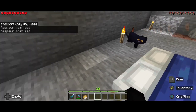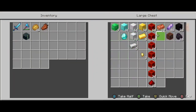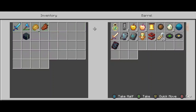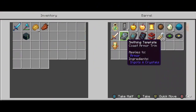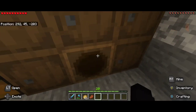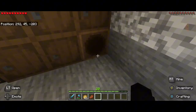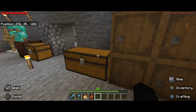Oh, my cat's purring — and gave me rotten flesh, thank you baby! Look at my treasures — all those treasures, it's amazing! I did get these three templates: the coast armor trim, the sentry, and the rib — they're all armor trims, you can customize your armor. I got two golden apples in here — actually eight — and two enchanted golden apples, which is gonna be quite handy for the Ender Dragon.